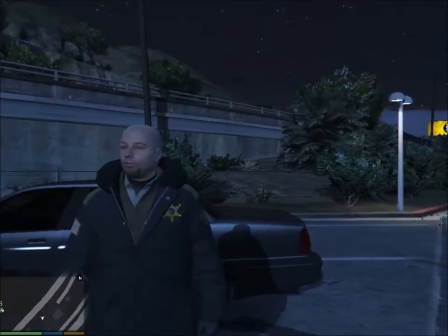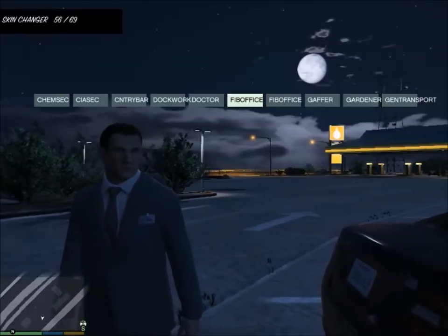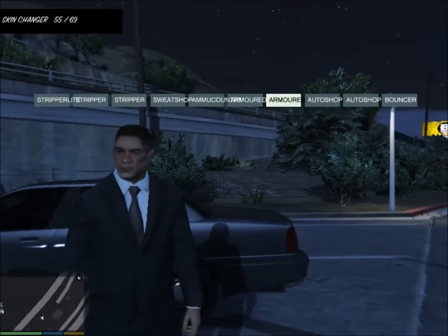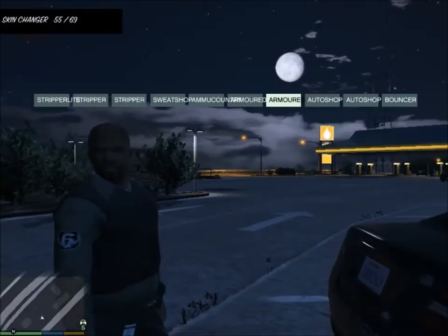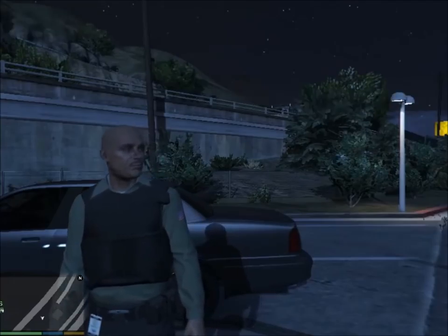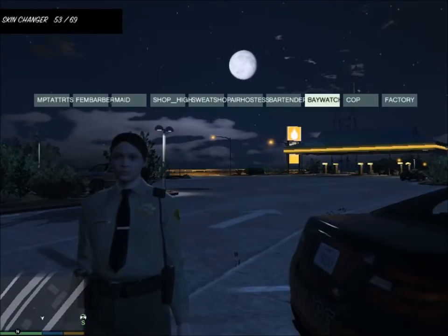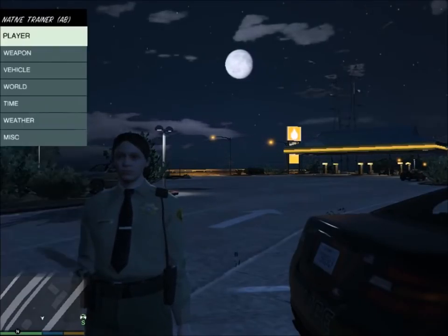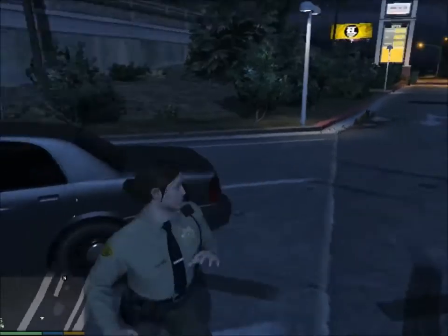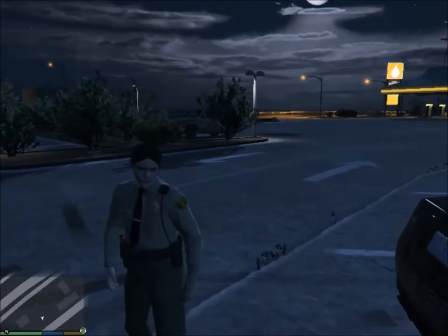We got Security — a regular security guy. Prison guard. Got Snow Cop — that's a little glitchy. I think this is FIB officer, something like that. It just says 'office' so I guess it's FIB, I don't know what it is. And we got what looks like Armored Security. Then we got Sheriff — wow, they actually made a women's Sheriff. That's pretty cool.